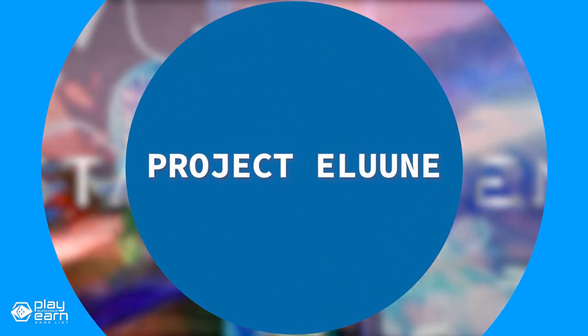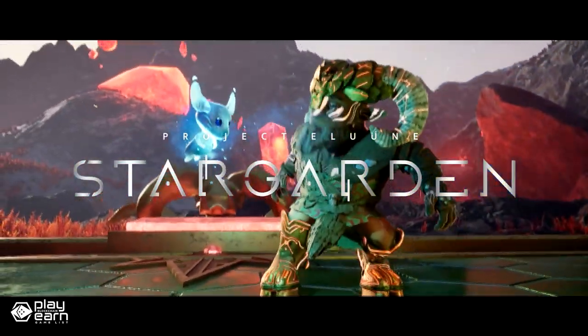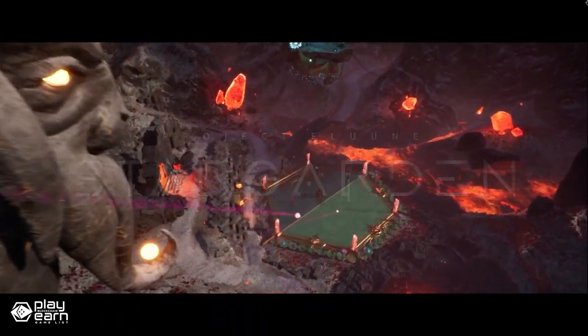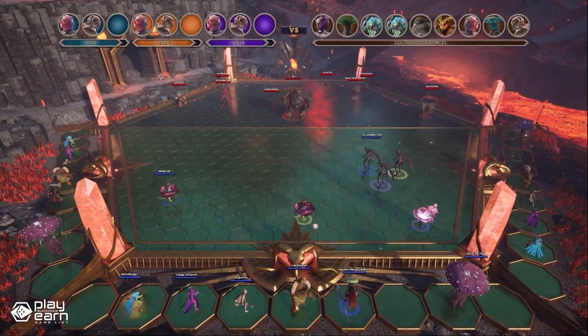The next game on our list is Project Elune. Project Elune is an open-world adventure strategy game being built on Solana. In Project Elune, players can unite to build a new frontier, heal the game world, and grow a thriving Stargarden together as they progress through the game. Project Elune is a team co-op MMORPG built with Unreal Engine and powered by Solana. It features a free-to-play model, taking a mass-market approach that does not require any initial investment or blockchain knowledge. The emphasis in Stargarden is truly social gameplay, as every aspect revolves around building your tribe, battling with your creatures, and owning what you build.